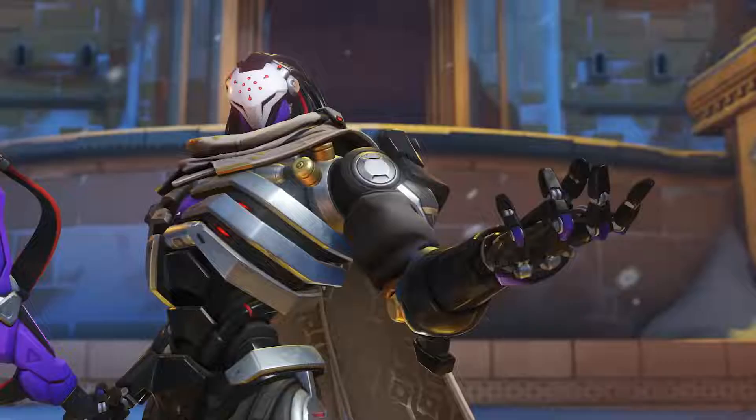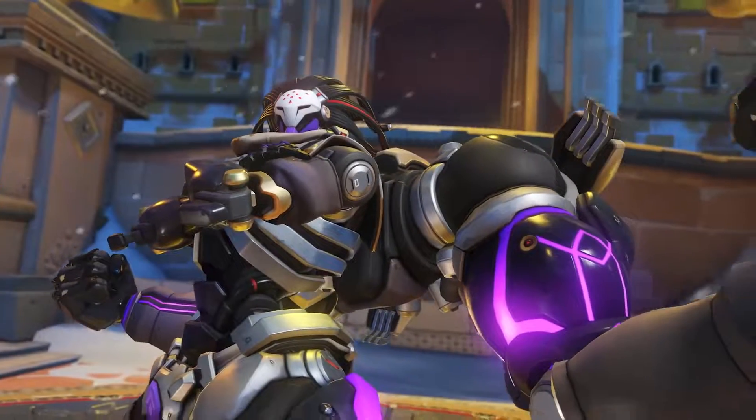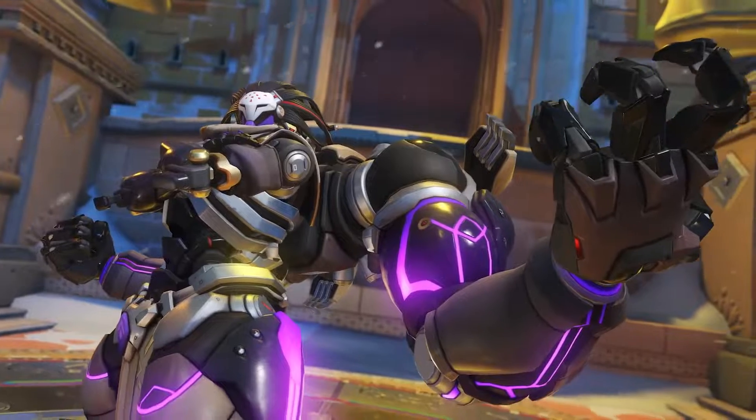We used a lot of triangular shapes, both in the silhouette — like his cape, his head, his jaw, his hair. And that's all done to give him this air of powerfulness, of intimidation, and just make him feel a little bit sinister.